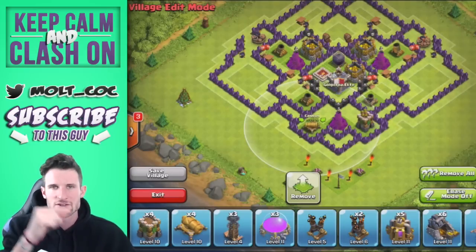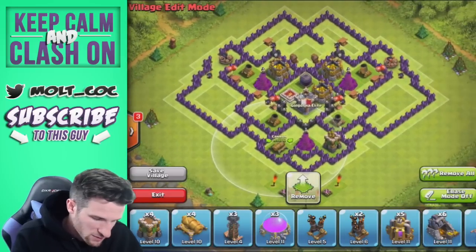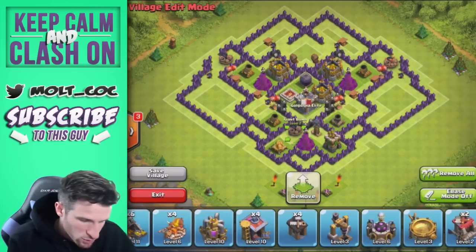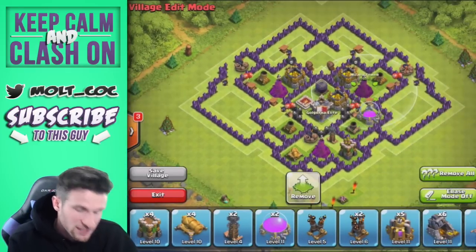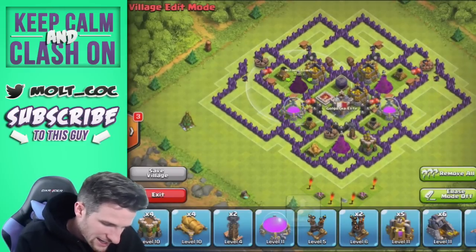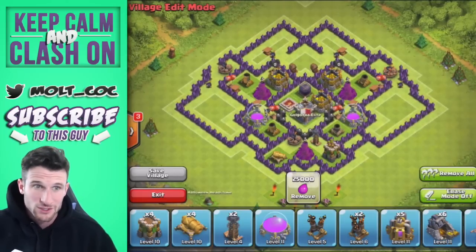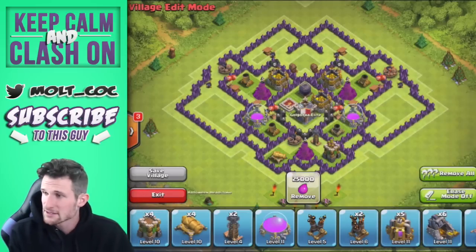We're going to bring in an archer tower and put it right there, then a cannon right here. I always say to spread out your point defense — archer, cannon, archer, cannon — because your cannons don't shoot air but your archers do. We bring in that tesla right there and another giant bomb here. For elixir storages, we place one right there protected by the wizard, and another one — again protected by the wizards, since wizard towers do so much damage.